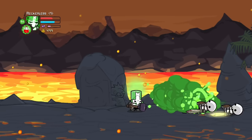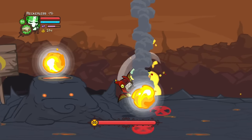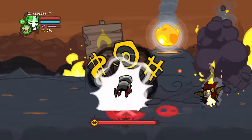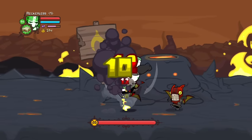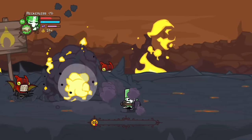Upon defeating the resurrected villagers, the knights find what may have caused all of this destruction — a living volcano sitting over the town. The knights eat another sandwich and once again double in size. With the strength of the sandwich, the knights are able to rip the volcano apart.